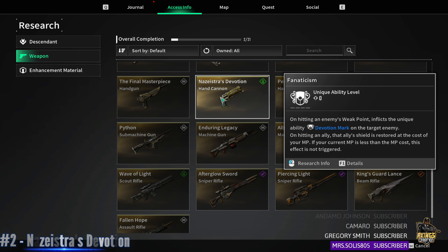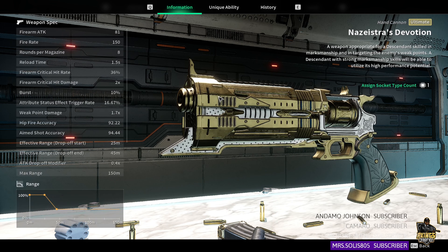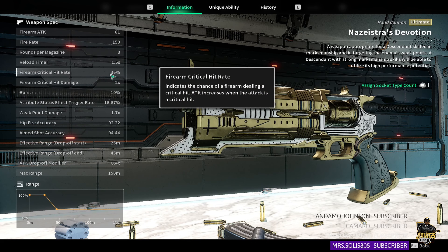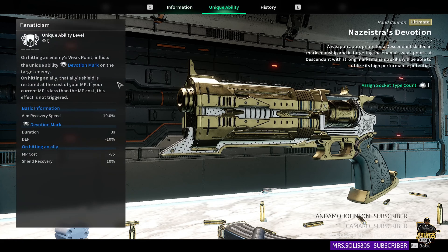The next one is the Hand Cannon Devotion. This is a really strong weapon — one of the best hand cannons in the game. What it does is heal your allies after you trigger its unique ability. Here are the stats, and as you can see it has a critical hit rate of 36%, which is pretty good. Its unique ability, Devotion Mark, triggers on a weak point hit — you can then shoot an ally to increase their shield recovery by 10%.